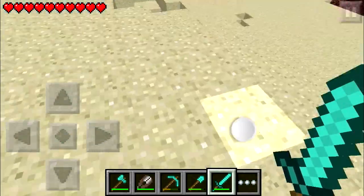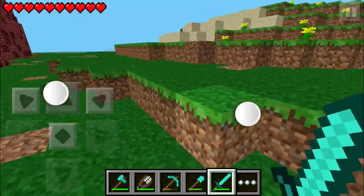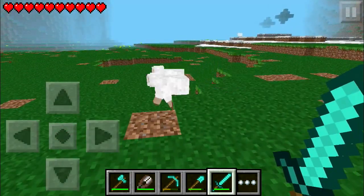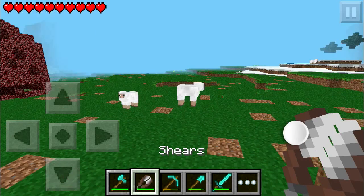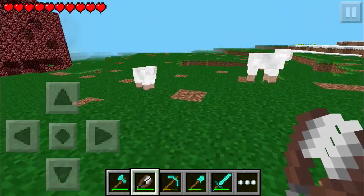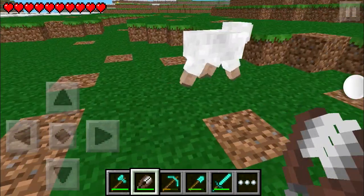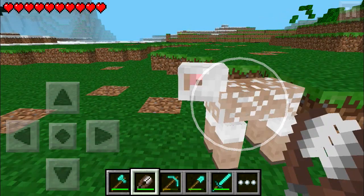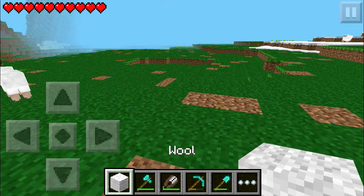So you're just going to find sheep — let me just search. As you can see, there are two sheep over there, let's go. So once you come to the place where you find your sheep, just use the shears and click on them. As you just saw, I got one wool.